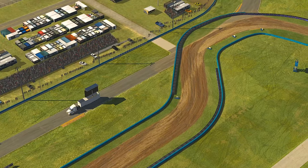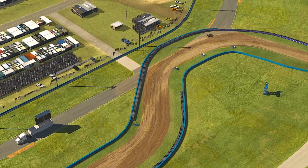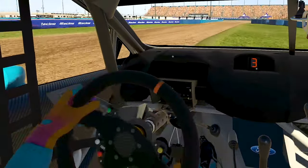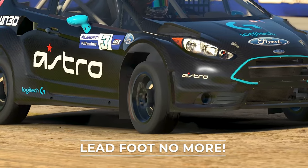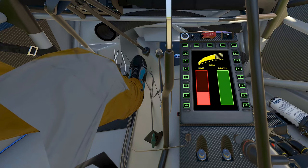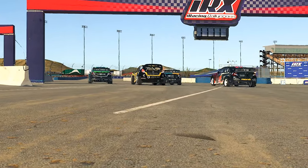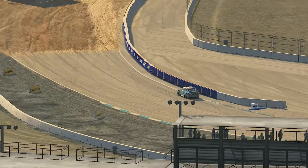As the track evolves and you get further into the feature, the required slip angle and sideways nature of the car to go fast in the dirt lessens, and eventually you can actually get away with driving the dirt sections of the circuit as if they were tarmac, as long as you stay within the worn lines. In the dirt sections of the circuit, it is critical to be managing your wheel spin the entire time. Being as gentle and smooth on the throttle as you can is half the battle in the dirt. Wheel spin is your enemy, so do whatever it takes to limit it. It is not uncommon to see the top drivers in Rallycross or the Lucas Oil Pro Trucks to be short shifting quite a lot.